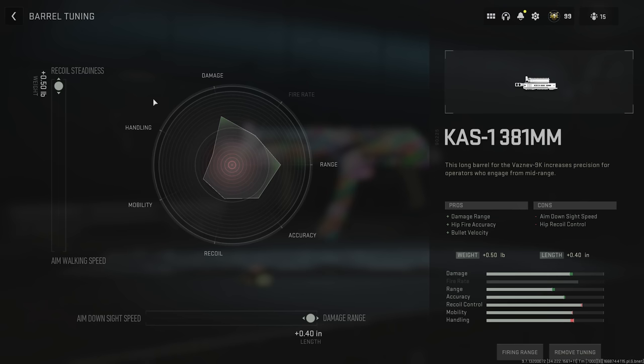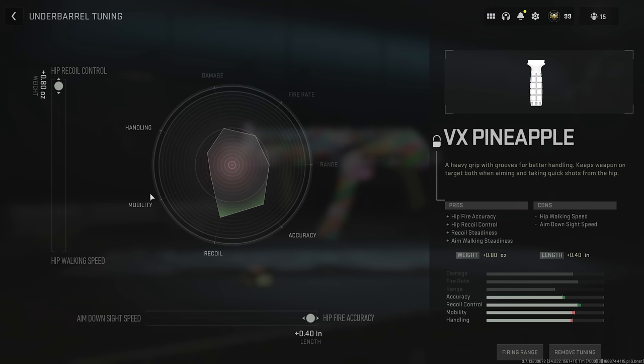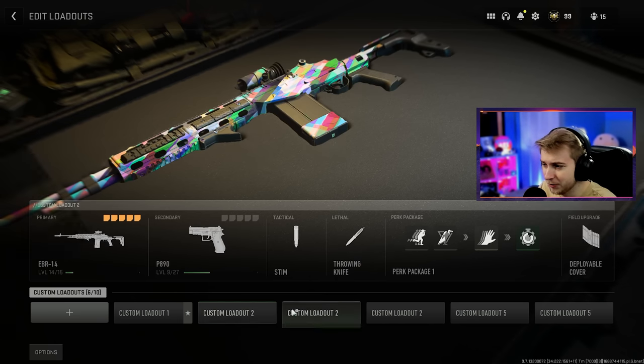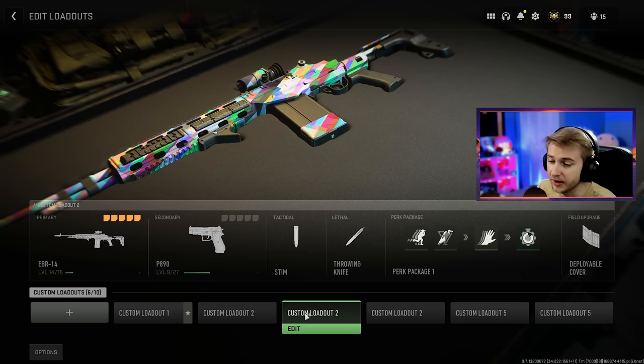Here's my tuning on my barrel — I have it tuned for damage range and recoil. I don't have my suppressor tuned yet; I don't have that leveled up far enough. Here's my underbarrel tuning: I got it all for hipfire because we do need hipfire kills for this challenge. This is the class I'm using for all my weapons. For the EBR class, I have a deployable cover just in case I can't get to a mounting spot — I can just mount on that cover. But that's enough setup. Let's hop in and start knocking these camos out.